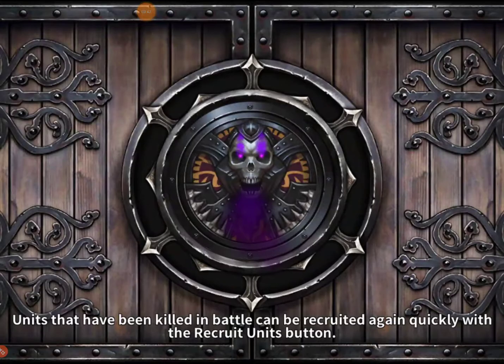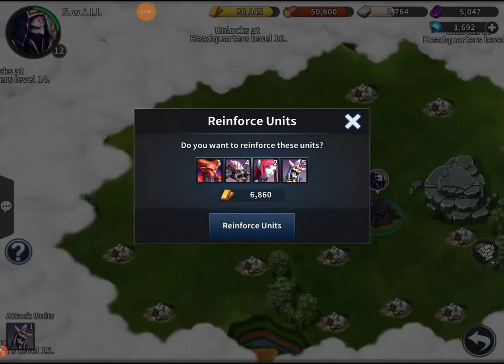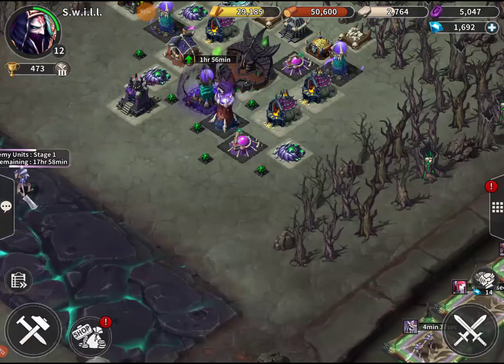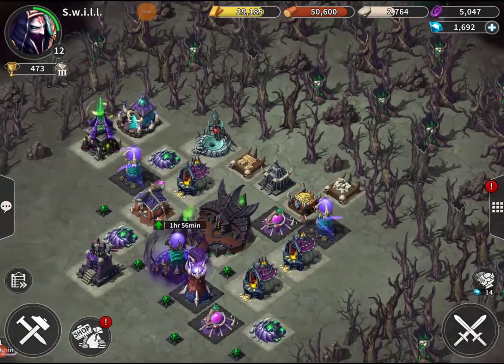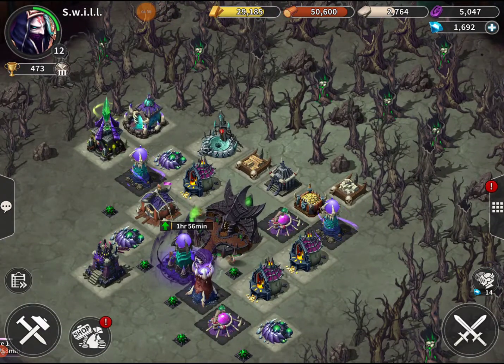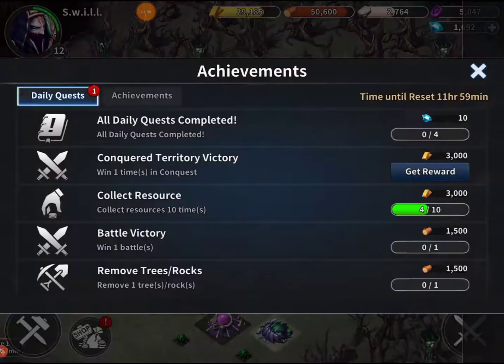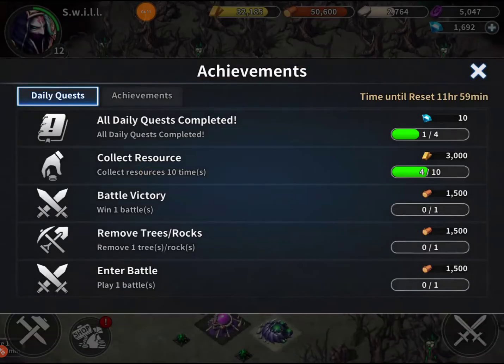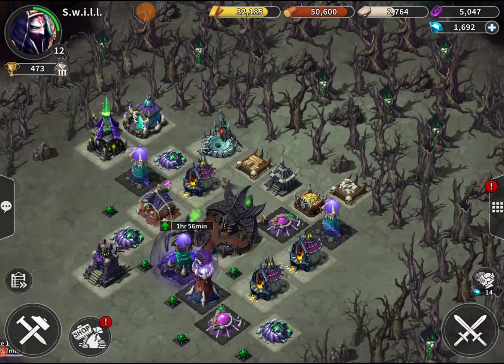We could spend gems - we got a lot of gems - but I really want to save them. I think you need like two thousand just to get another builder. We got an achievement here so let's go ahead and get that reward. All right, daily quests - we got some gold.